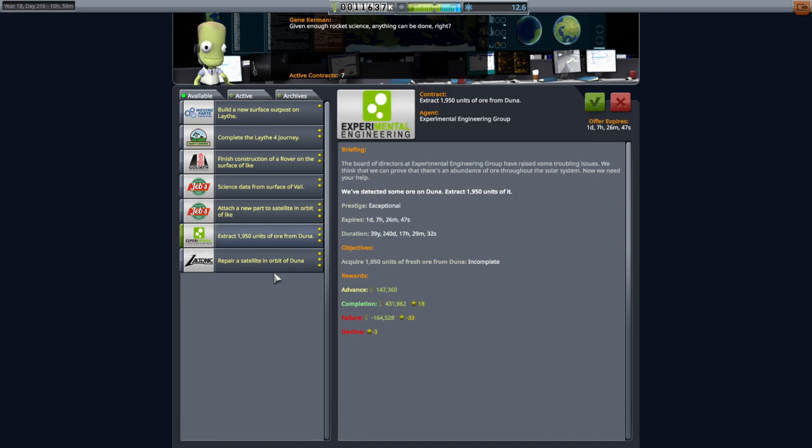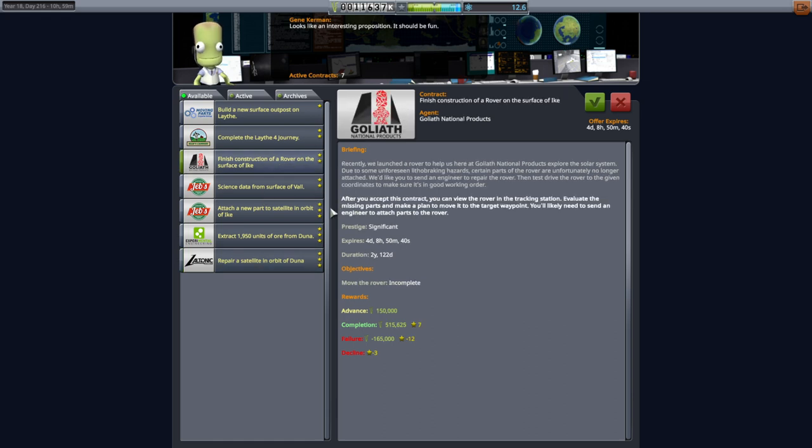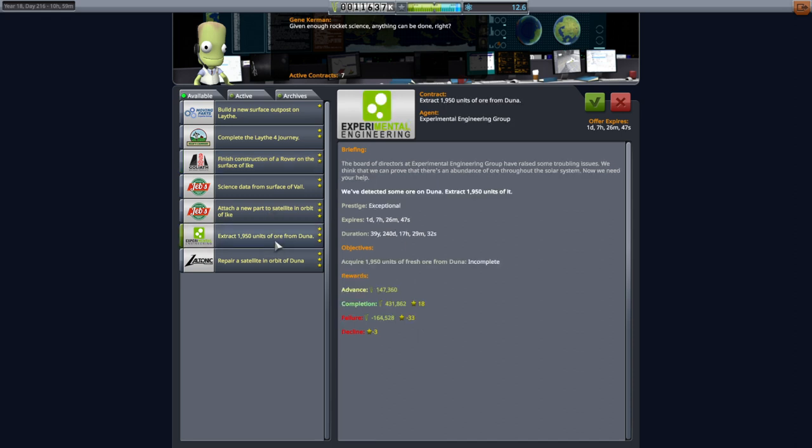There's a repair-a-satellite contract and a finishing construction one — we've done that before — but that would require three scientists and an engineer, which is inconvenient, though it pays well. There's also a contract for units of ore from Duna, but nothing we're doing requires landing on Duna right now. If it were ore from Ike that would be much easier, since we're already sending an ISRU unit and I've got drills.